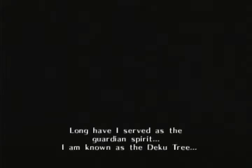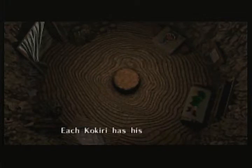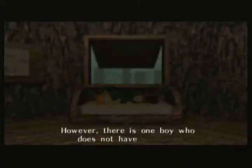Basically the Deku Tree is talking — he's talking to a fairy. Link starts off this game as a Kokiri, the children of the forest. They don't age, they don't leave the forest, and they all have their own personal fairies. Well, Link has never had a fairy, and Navi is going to be his fairy for the game. They actually use Navi really ingeniously to do Z-targeting, and I'll talk about that in a little bit.